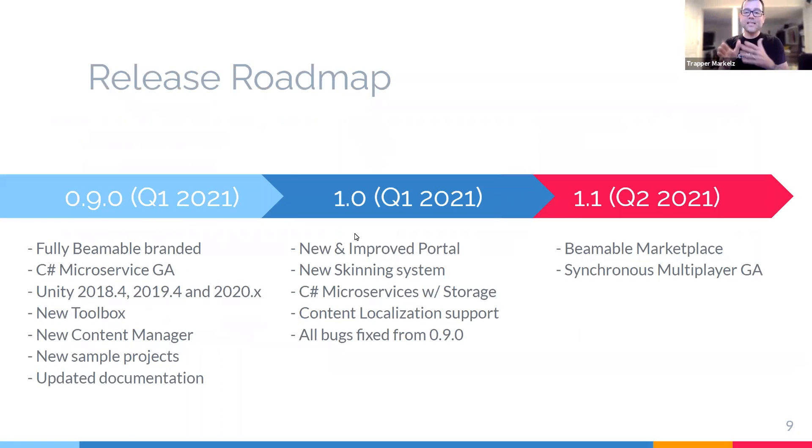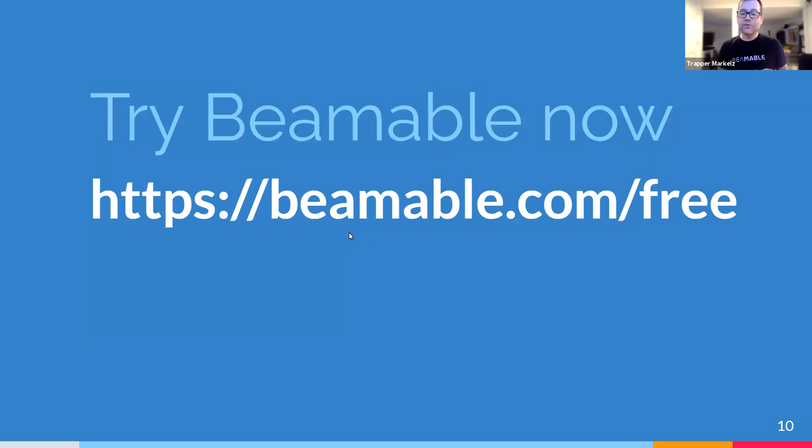So there you have it. Beamable makes it easier than ever to build the live game of your dreams. You design the world, you design the economy, you build the player experience using a workflow-centric approach in Unity, and Beamable handles the rest. Check us out at beamable.com and our social media channels — we have an exciting roadmap planned for this year and we'd love to hear from you. Get started for free at beamable.com/free. Try building something and let us know what you think. We're excited to help out.